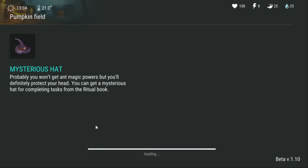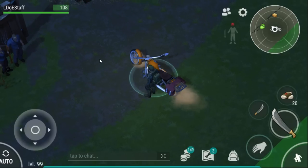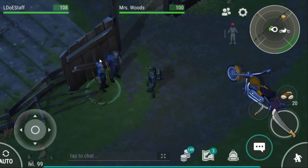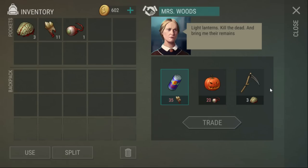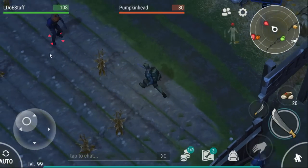I believe the pumpkin field wasn't in the update before, like last year. I wasn't really playing around Halloween then, so I'm not entirely sure. But here we are — you get to the pumpkin field and you've got these two people standing here that never seem to move. You can trade 35 teeth for an energy drink, 20 eyeballs for a pumpkin helmet, and three brains for a scythe. That is my first scythe, because I've done this event three times now.